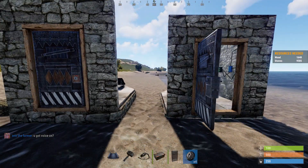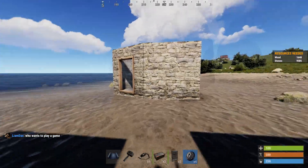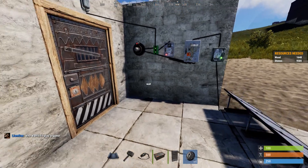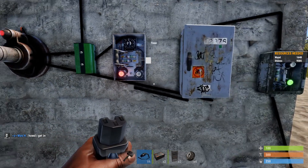Here's the difference. That one will open if I walk out, and that one will not. So it just guarantees that no matter what, your victim's trapped in your base. And I'll show you real quick how to do this.